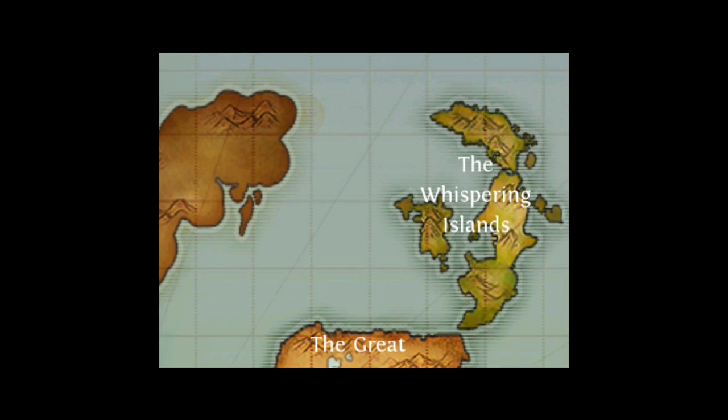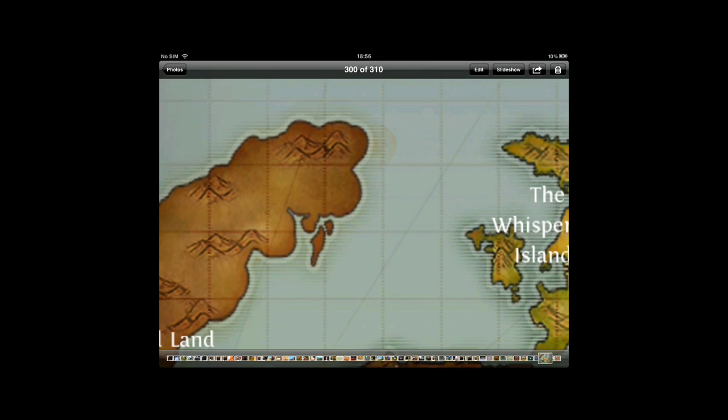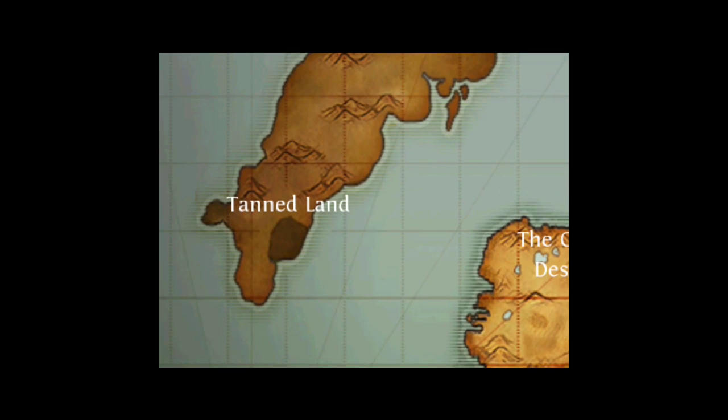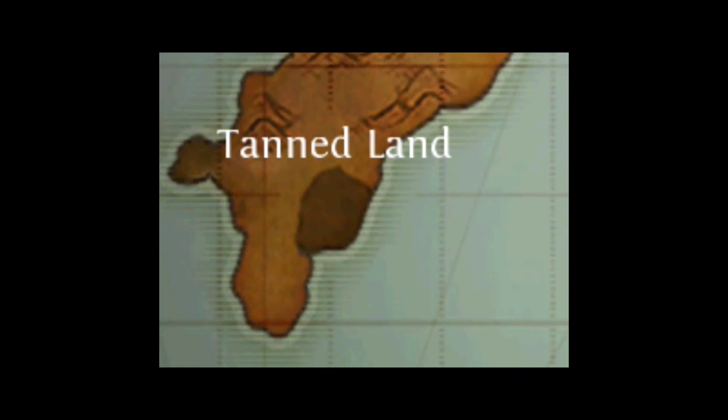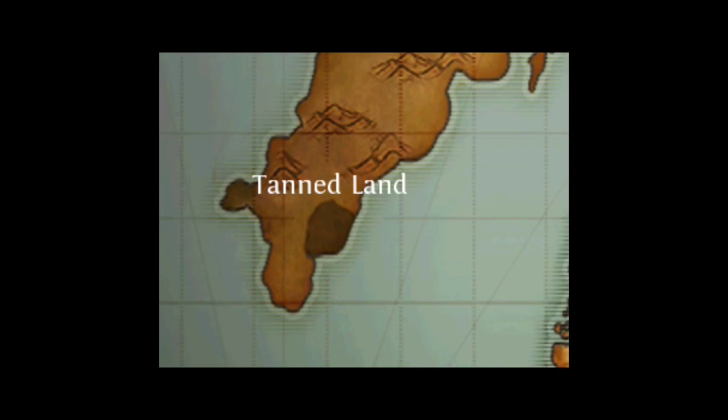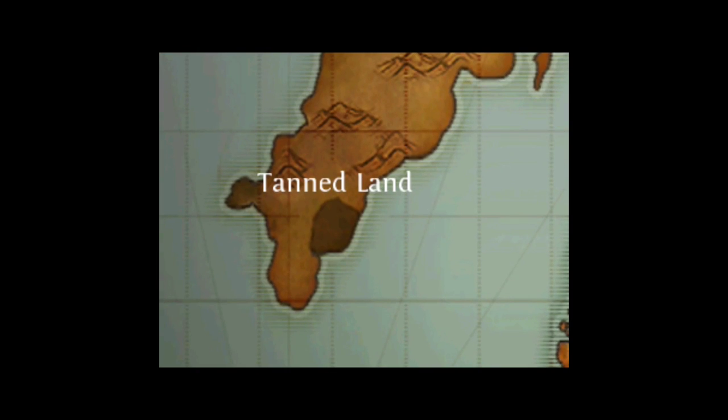So the first thing to note is this little tiny gap in between the Whisperin Islands and the Tan Land. It's too small to fit an island in. And the next thing is this little brown mark, which is the Royal Military School in the Tan Land, and that's the only place you can go in — just a boarded off bit showing you where you can actually play.